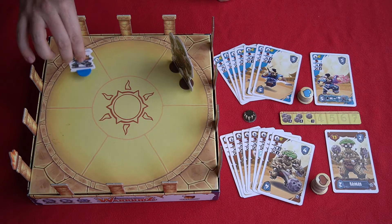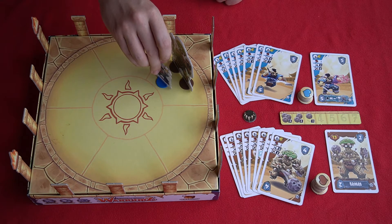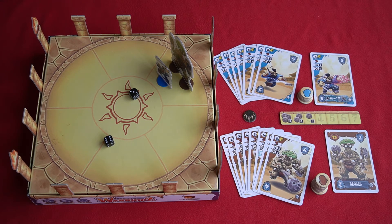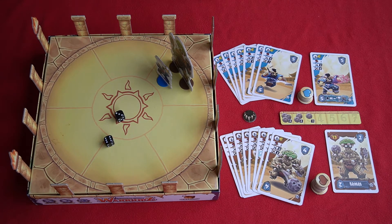Movement points allow you to move to an adjacent space for every movement point you have, and you can only make a melee attack when you're in the same space as another warrior. To do a melee attack you roll that many dice — here Bonsai has two — and at that point you reference the defending warrior's armor attribute. Baobab on the current turn has an armor value of two, meaning the attacker needs to roll two or more on each die to deal a point of damage.